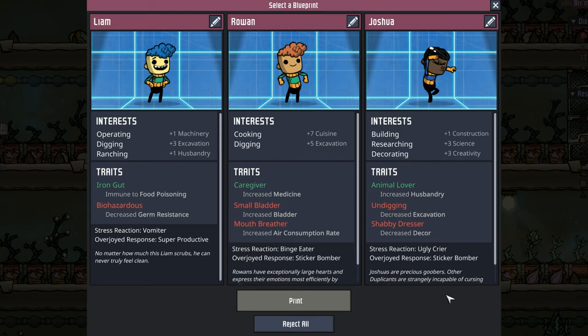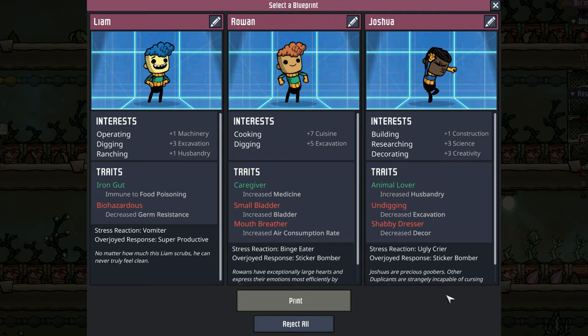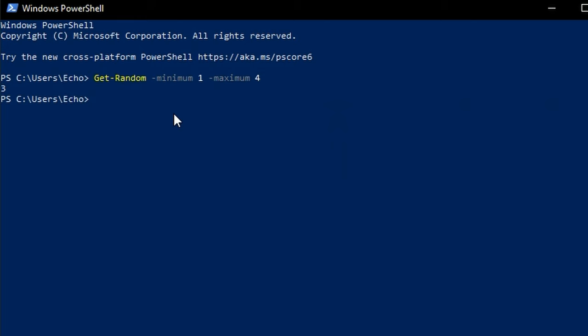Here's our next set of dupes. I wouldn't mind getting any of these: Rowan would be a cook for us, Liam would actually be that second rancher, and Joshua — well, I'm hoping we don't get Joshua. I'm hoping for a one or a two on this. Specifically we need the most help with ranching and farming right now, so I'm going to hope for one but I'll take two either way. Back to PowerShell we go. We got dupe number two.